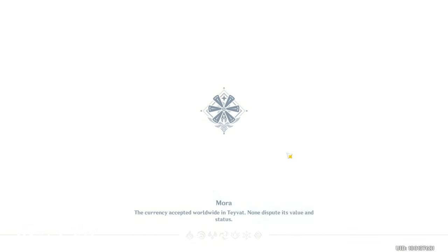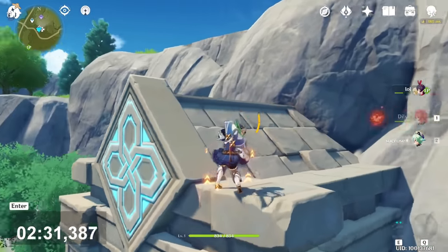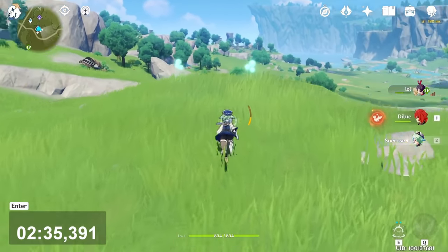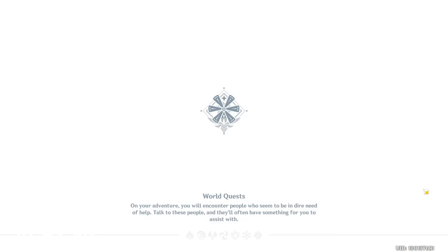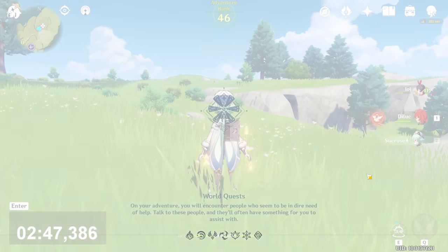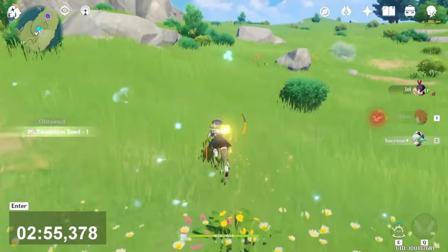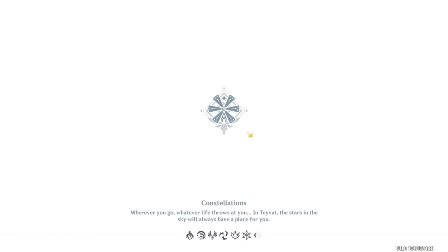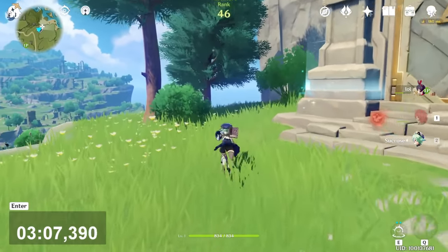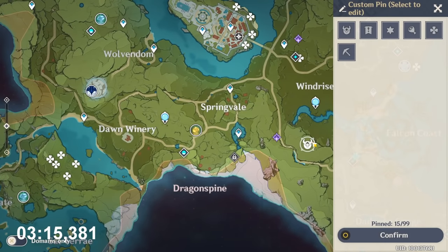Now go to that domain as well. Climb. And you will find two of them. After that, go to that teleport waypoint on the Cape. In that direction you will find two of them. Now at that domain — just here, there is one. Now if you want, there are two of them as well, but you need to climb.